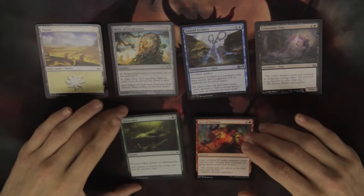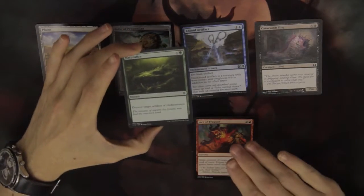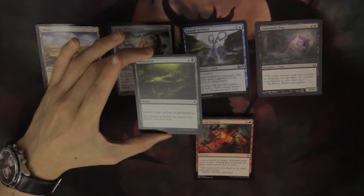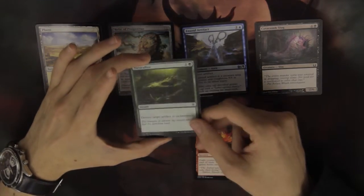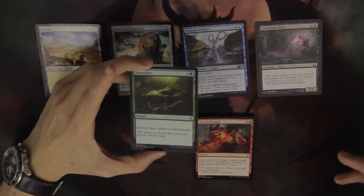Now on to the non-permanents. Here we have an instant. An instant can be played at any point in the game, provided that you have the mana to play it. It can be played on your opponent's turn, it can be played on your turn, it can be played in response to other things happening, or even in the middle of combat. An instant will be played, it will do its job, and then it is removed from the game straight afterwards.